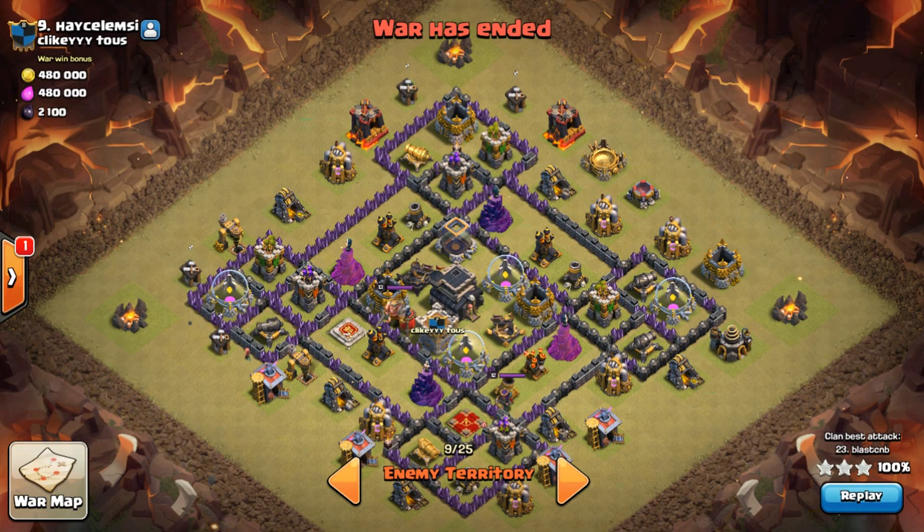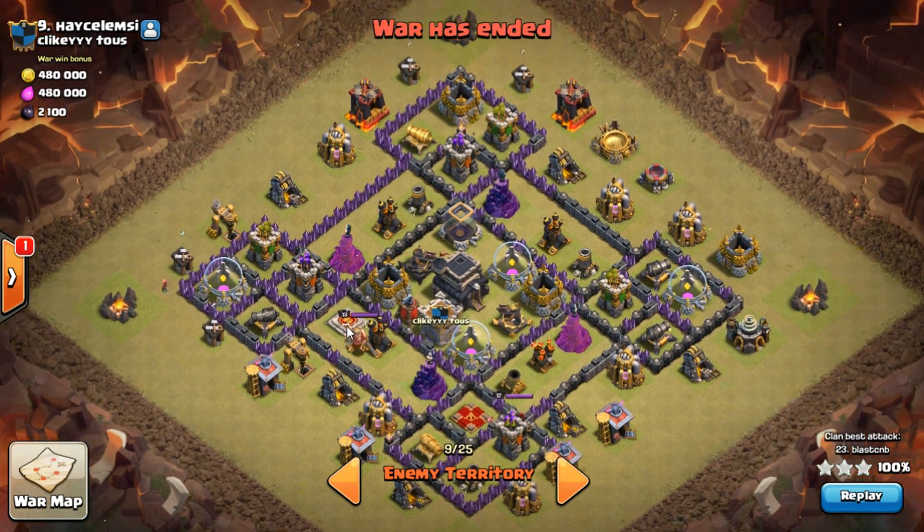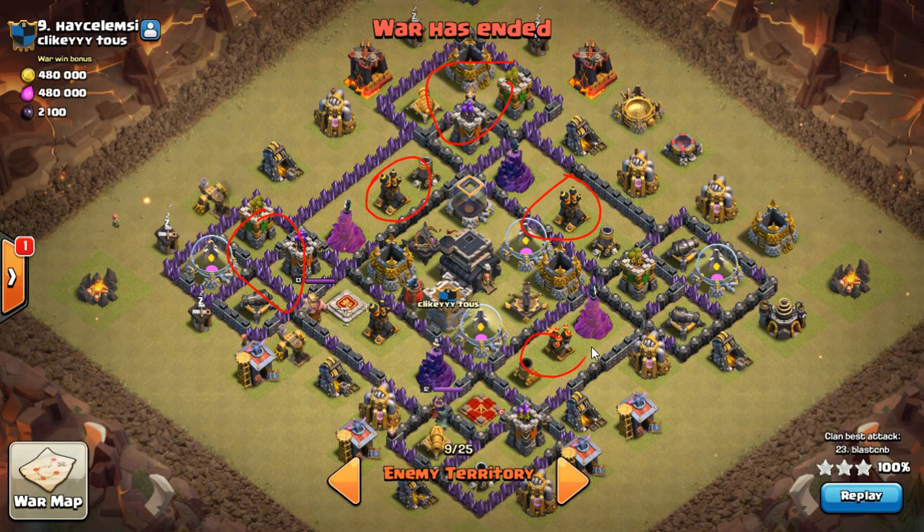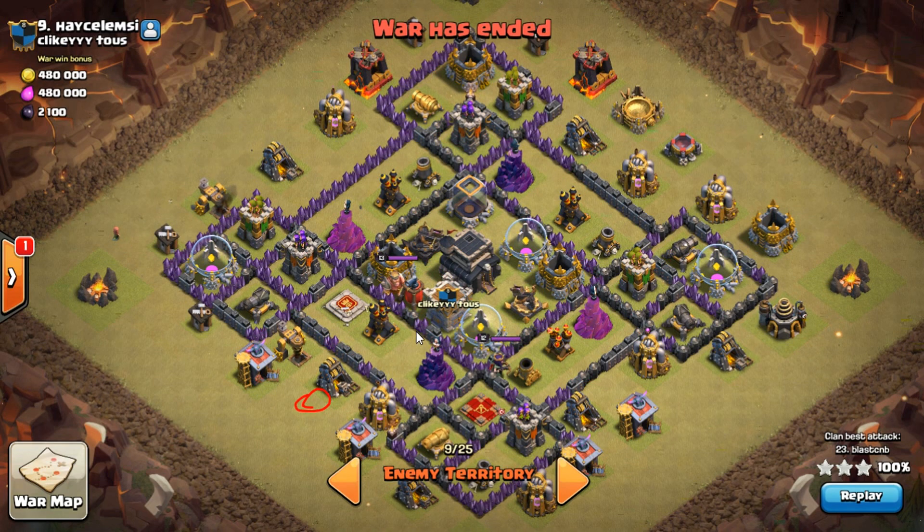Hey, what's up guys, we're back again with another queen pop loon attack. I'm showing you this base here — kind of a four-corner type base with these outside set boxes and inside set air defenses, which can be a pain. It's not fully maxed out yet — just a few things still to max. Both expos are set up, the blower is facing out this way, and the CC is fairly exposed, so it's kind of easy to pull.